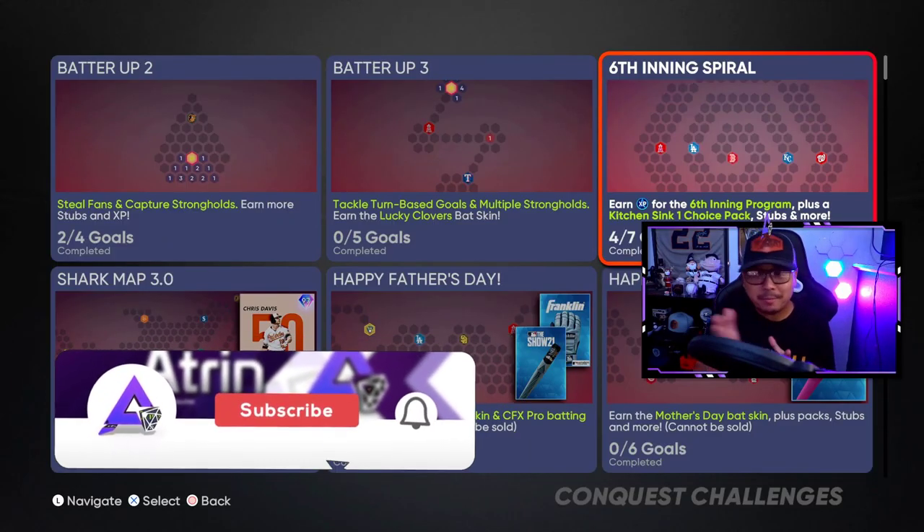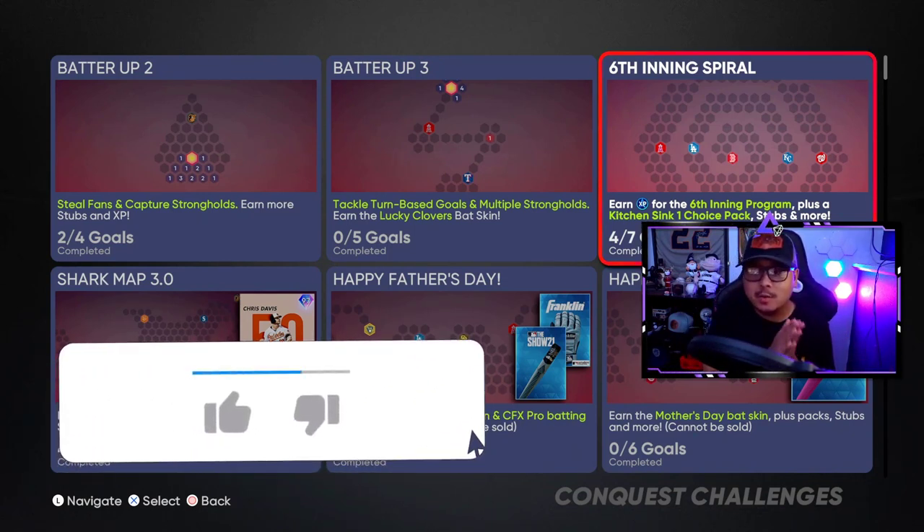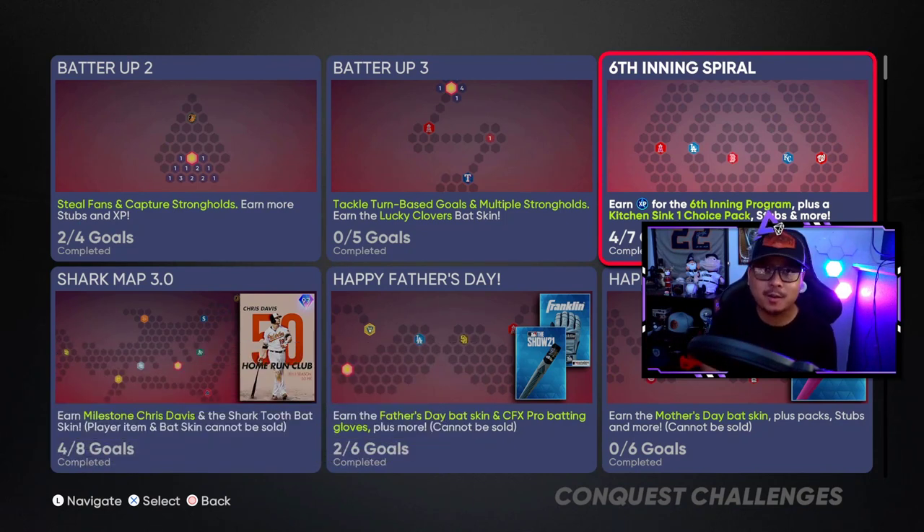We just got the Shark Map 3.0 with massive hidden packs and headed rewards in a 97 Chris Davis, and now we get another conquest map with more hidden packs. This one's actually not bad at all. Obviously not a Shark Map type of map, but not bad. It does go towards the Sixth Inning program that just dropped, so make sure you do this map and all the goals.